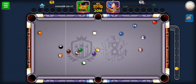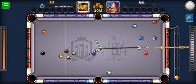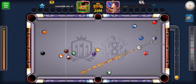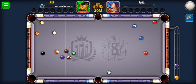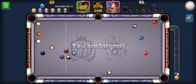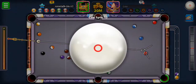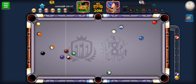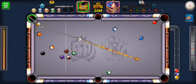Only one ball potted this time — the break didn't go well. Let's just go for this purple ball. The break doesn't go well every time, which shows you that even if you master a certain break it won't come out the same way every time. Let's try to touch the blue ball.